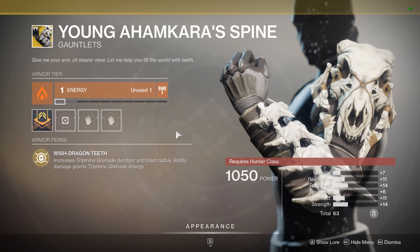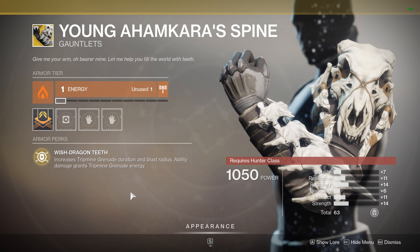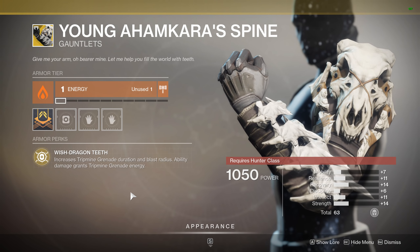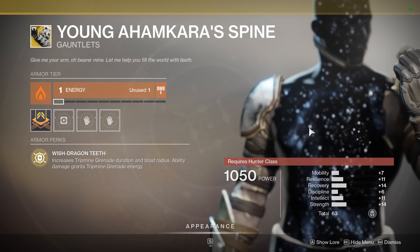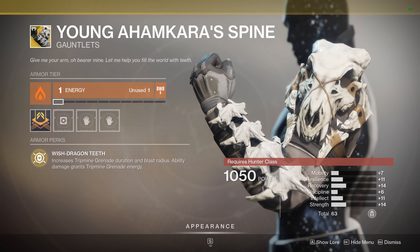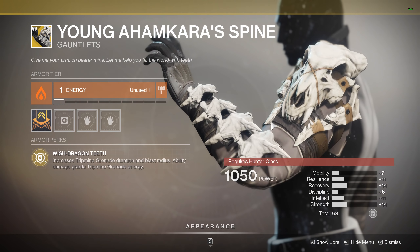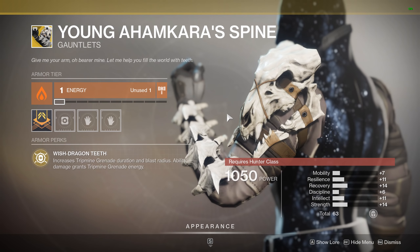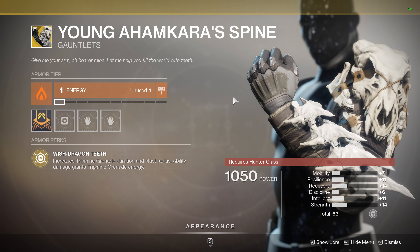Young Ahamkara's Spine for the Hunter — we've got the Solar affinity here, 63 stats, so reasonably high. Wish-Dragon Teeth is the armor's perk, which increases Tripmine Grenade duration and blast radius, and ability damage grants Tripmine Grenade energy. Tripmines got a buff a little while back — I think they actually stick again now, so this one might be worth another try. In PvP, hunters probably have other exotics they may turn to, but if you don't have it, it's definitely a collection piece so be sure to come grab it.